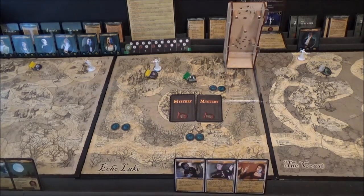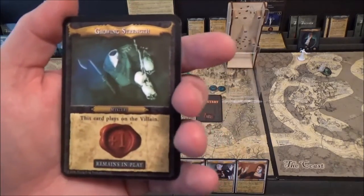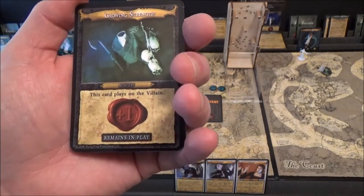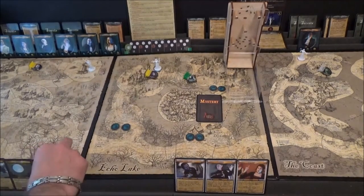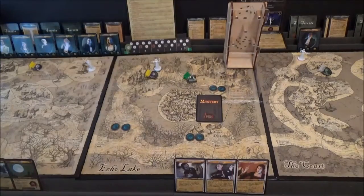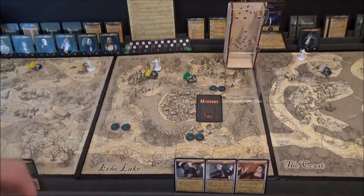But we've got two more mystery cards to go. Growing Strength — the villain gets plus one. I'll discard that and just put a plus-one marker on it. So the two wounds we got off her by getting rid of the gameskeeper are now back on her.